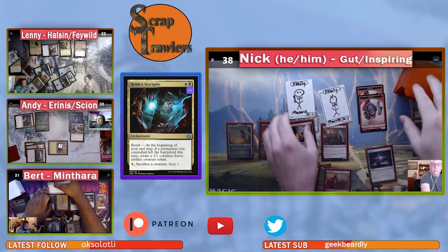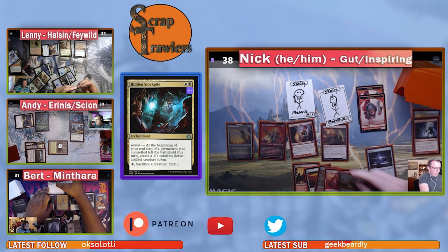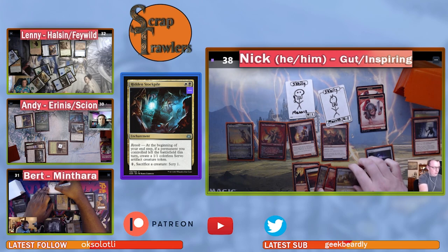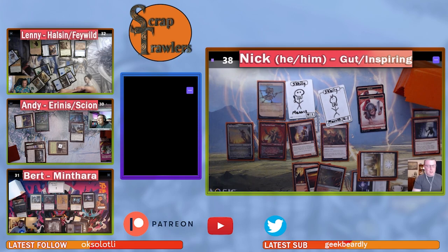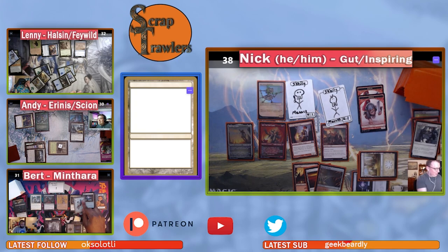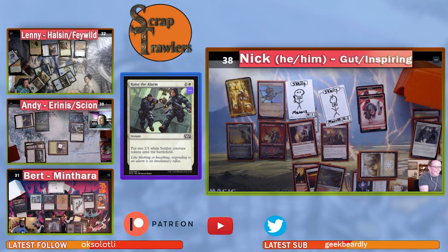Nick draws another Mountain, plays Planes, and casts Marching Duo for two mana. He then plays Raise the Alarm, making two three-three Soldiers and a three-three Elemental. Time to go! Young Pyromancer stays back, Bert stays back. Nick declares combat — everyone makes a Treasure. Nick sacrifices his Treasure to make another Skeleton.